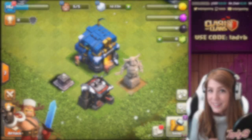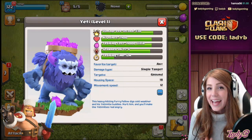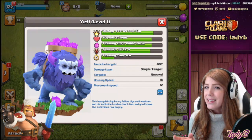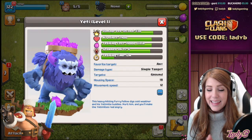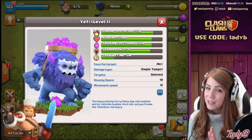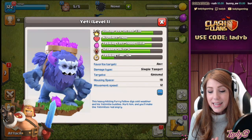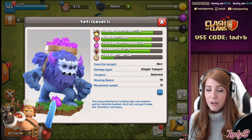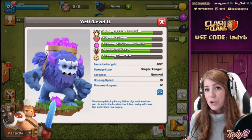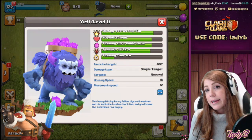The new troop coming to Clash of Clans is the Yeti. He's big, he's furry, he's purple, and he's got a basket full of friends with him. The Yeti's favorite target is "Any," so this means he'll go for a defense, he'll go for a Builder Hut, he'll go for a Storage — he has no preference, whatever's set in front of him, the Yeti is going to go for. It's a single-targeting unit.